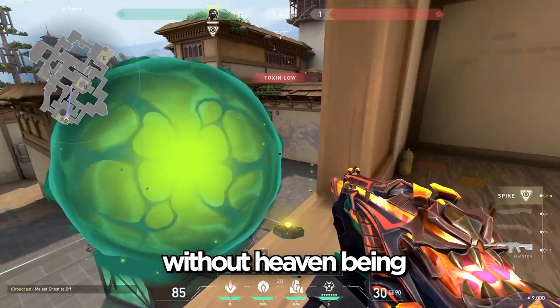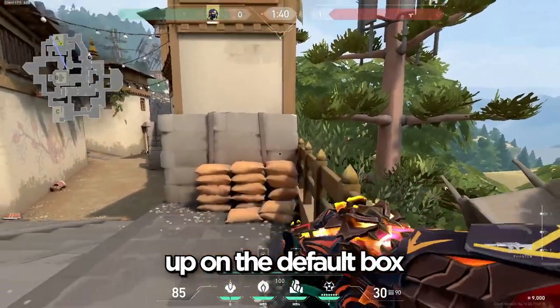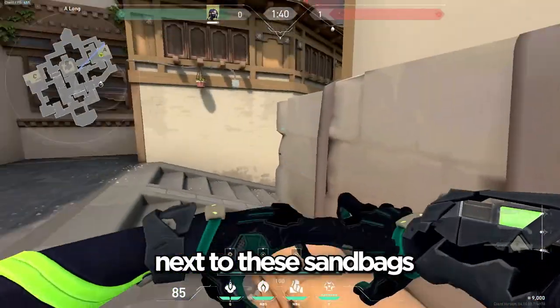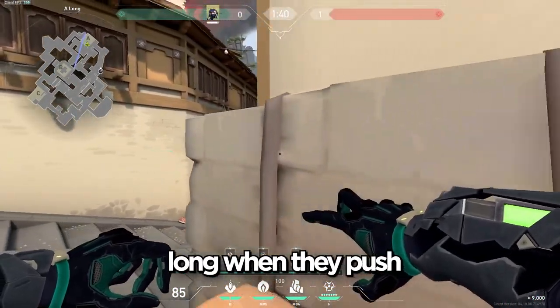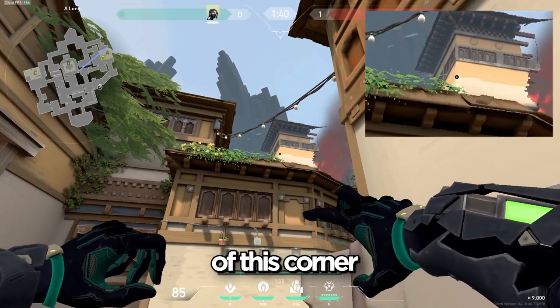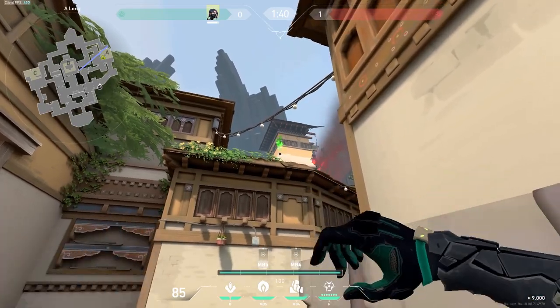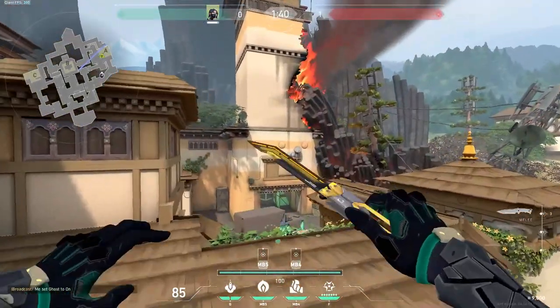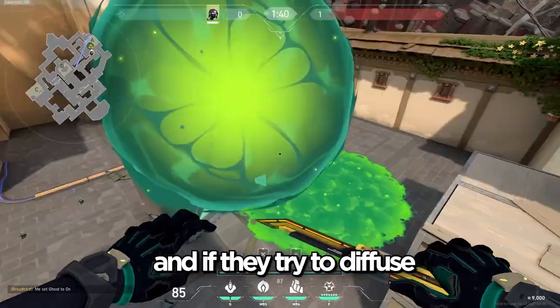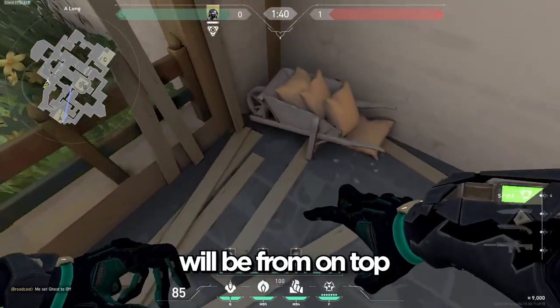For the first molly lineup on the default box, you want to stand right next to these sandbags — this covers you from long when they push. Aim your crosshair a little bit towards the right of this corner, lined up with this little crack right here, and shoot. Pop the orb and if they try to defuse, they're going to take damage.